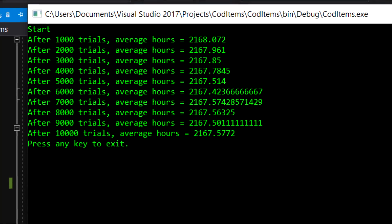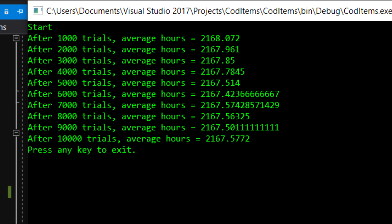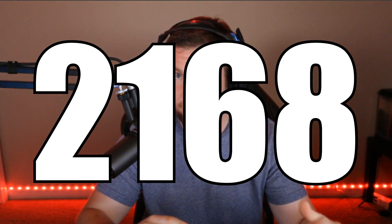Honestly, it wasn't as many as I expected — I thought it'd be closer to 3,000, but in reality the average is 2,168 cases. That's also your odds for any individual item: approximately 1-in-2,168. So if you want the Peacekeeper, the Locust, or whatever specific weapon you're after, your odds are around 1-in-2,168 each time you open a reserve. It'll get slightly better as you accumulate duplicates, but it stays roughly in that range — and that's insane.